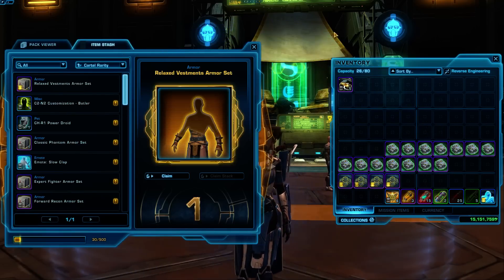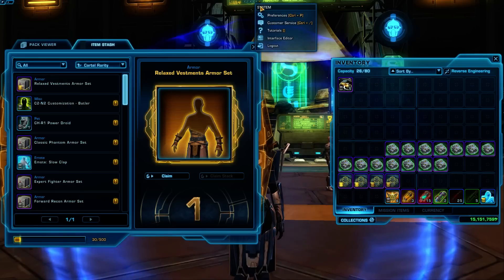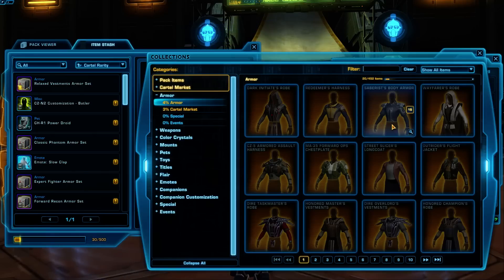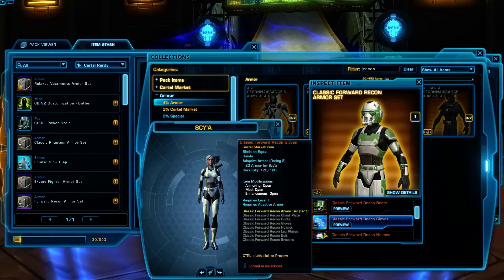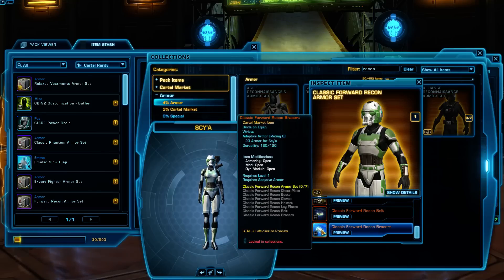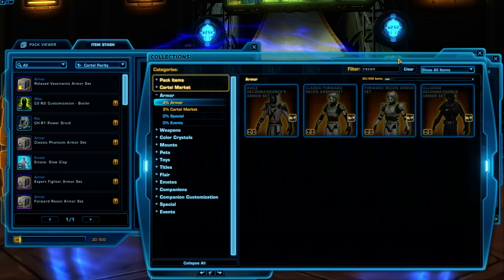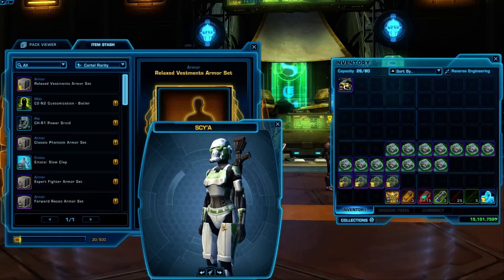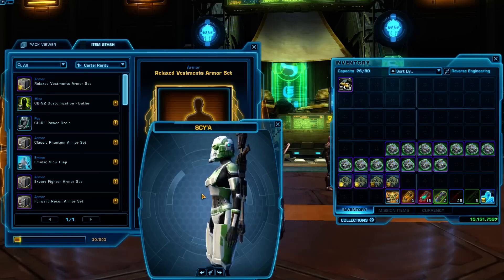I wish I'd known more about what was in there, but let me show you that Forward Recon one because that one's actually really nice. I like that it's a trooper set but it's also fairly flat and sleek — definitely great for a smaller character. It's another one of those ones that was messed up on the original, and this is what it actually looks like. I like the chest piece of this — it reminds me of, in the trooper story, the lady Wraith on the original Havoc Squad, little green lady.